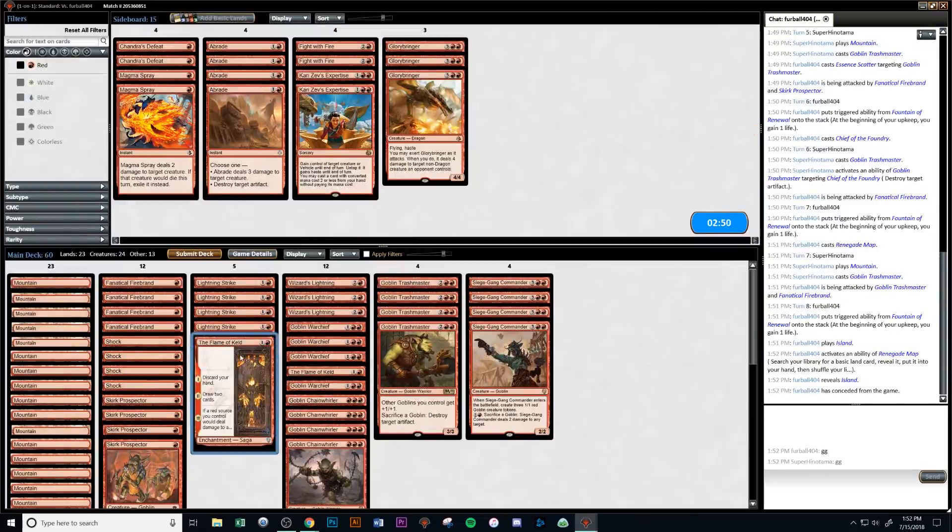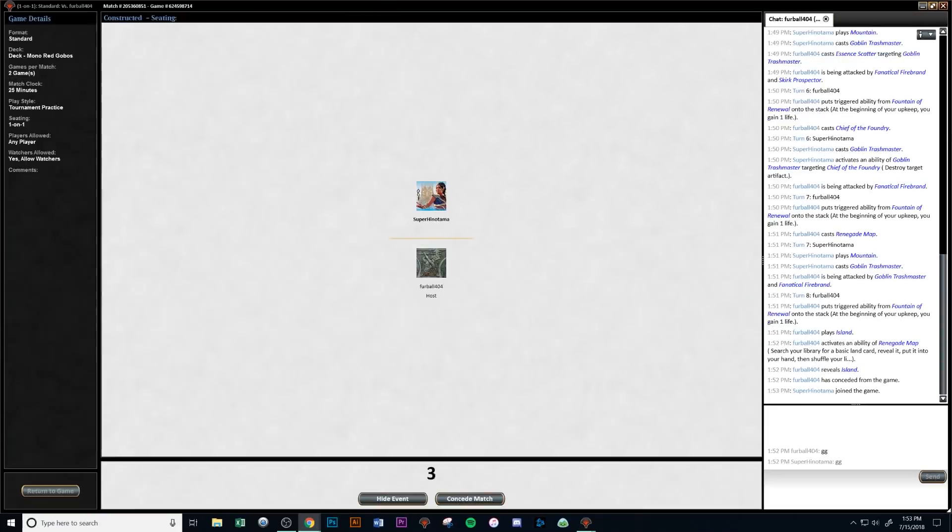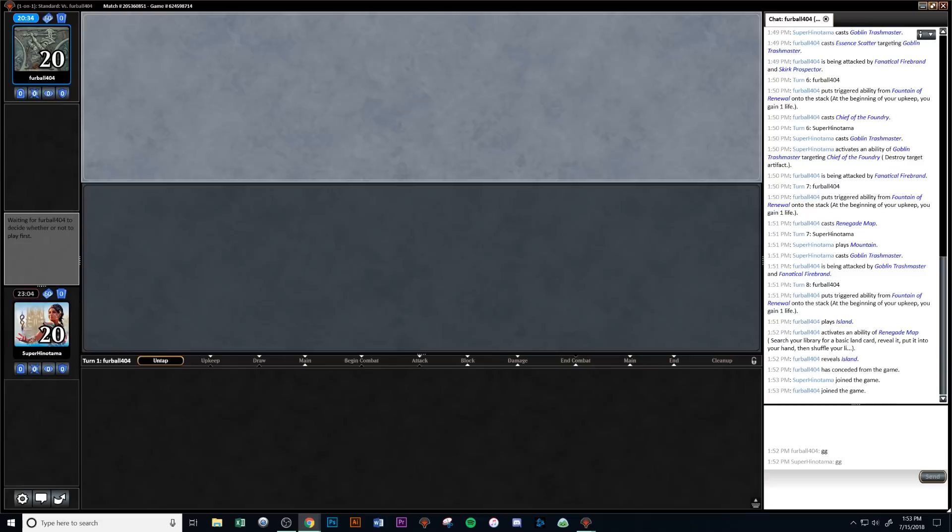For game 2, we can see they're on an artifact strategy. We take out Flame of Keld and bring in an Abrade. We could bring in Glorybringers if we want to be more aggressive, but I think our game plan with the Goblins is perfectly fine. We're going to keep that and get into game 2 against this seemingly mono-blue artifact deck.